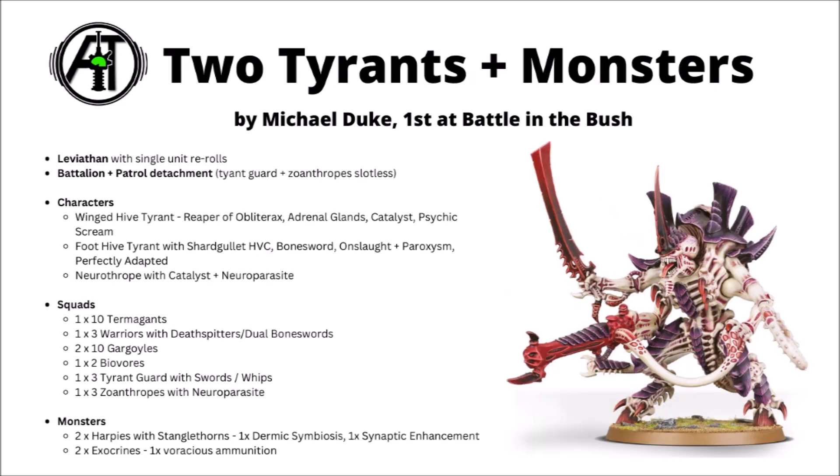Next up, we've got a different take on a Leviathan list with two Tyrants and some other monsters. Tyranids do tend to be quite about the medium bods these days, so it's quite nice to see a bunch of monsters on the table. This is Leviathan again for the Transhuman, and as there wasn't an adaptive trait listed, this means it would get the single hit reroll per unit - a small but nice damage increase to basically every unit on the board, particularly good for high strength things like Hive Tyrant melee attacks or Exocrines when shooting. This time there's a Battalion and a Patrol Detachment to unlock multiple Tyrants. There's the Winged Hive Tyrant with the Reaper, and the Foot Tyrant takes the Shardgullet heavy Venom Cannon with its crazy AP 5 and Damage 5, plus the Perfectly Adapted relic for a further reroll.